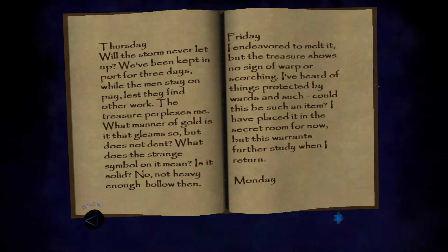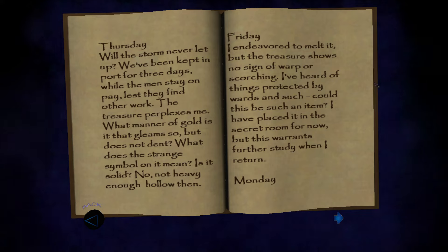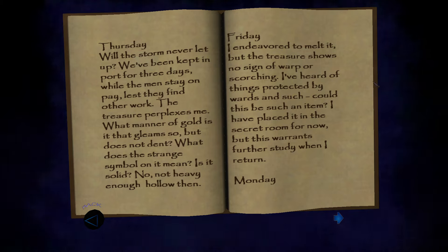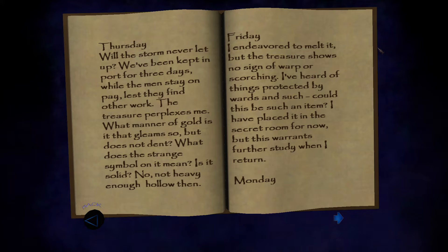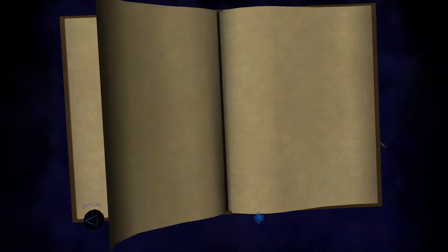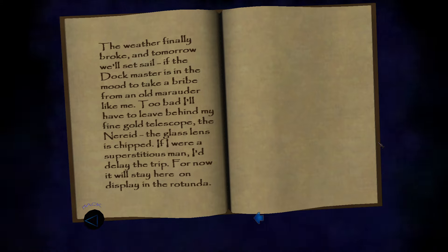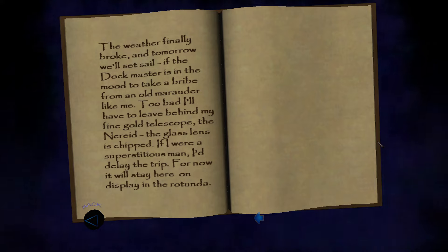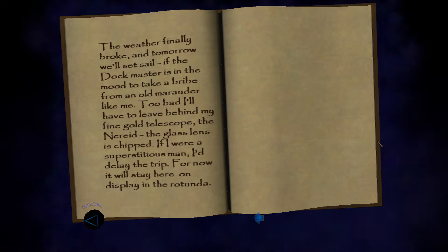Here's another person who keeps their journal entirely with days of the week. 'Thursday: will the storm never let up? We've been kept in port for three days while the men stay on pay lest they find other work. The treasure perplexes me - what manner of gold is it that gleams so but does not dent? What does the strange symbol on it mean? Is it solid? No, not heavy enough. Hollow then.' Friday: he endeavored to melt it but it shows no sign of warp or scorching - could this be protected by wards?